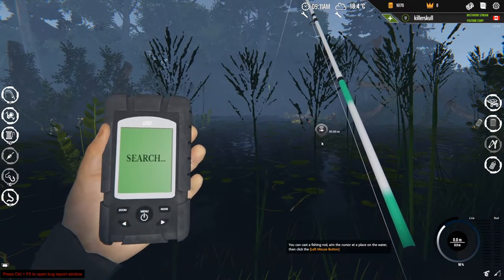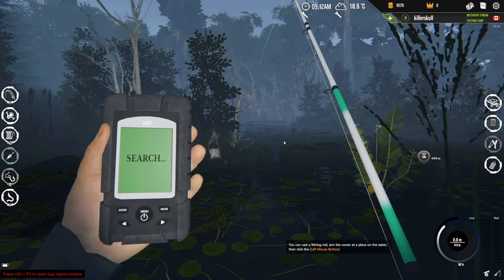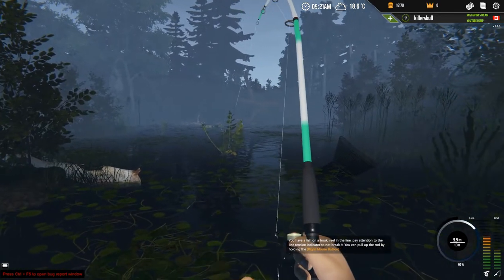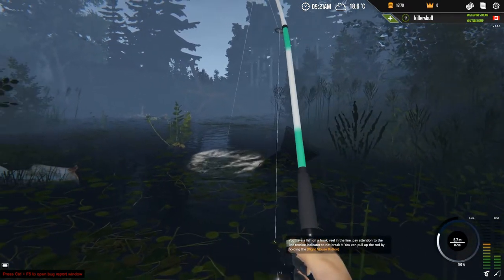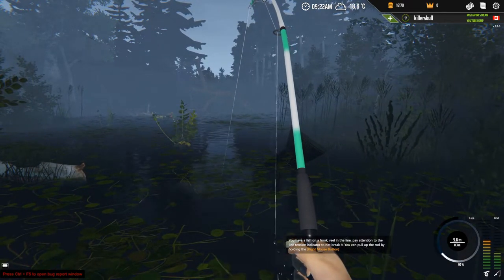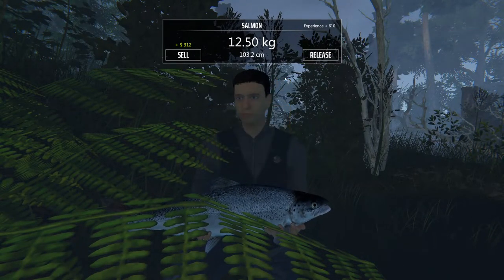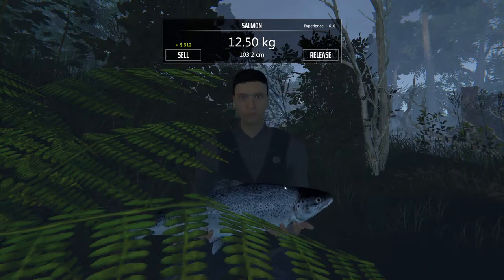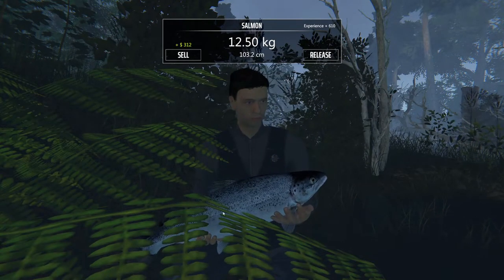I'll keep exploring — I don't want to do the catfishing that other people are doing; we've already done enough catfishing before. We got something here — it's going to be a salmon. It doesn't stand a chance. That looks like a salmon to me. Yes! A 12.5 kg salmon — finally! 300 bucks, 610 silver. It's too bad when the fish is big I can't move around because it's really dark. I wanted to have a good look at the salmon.